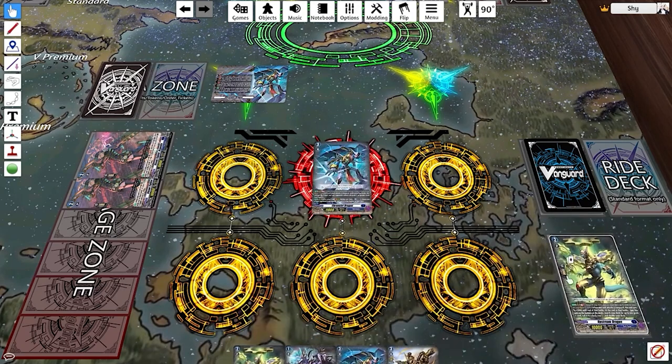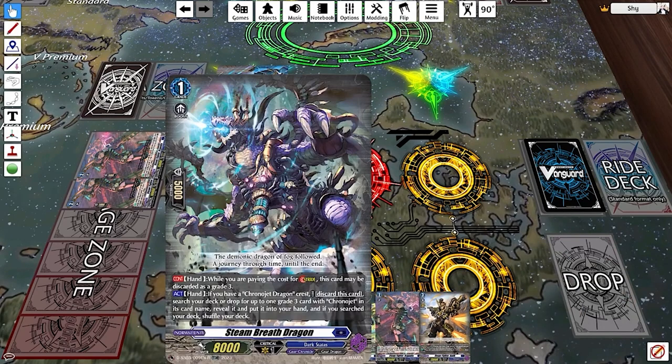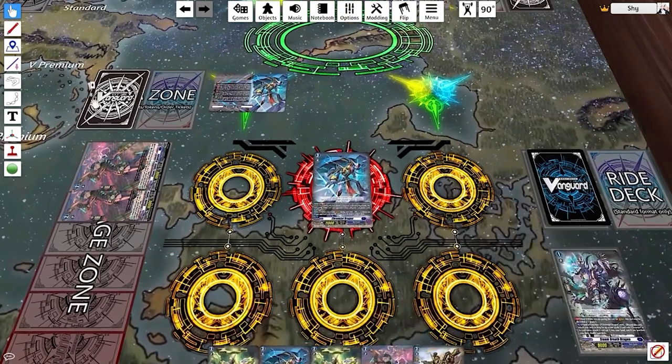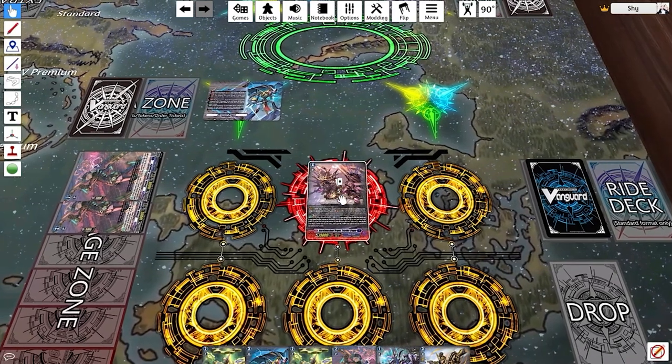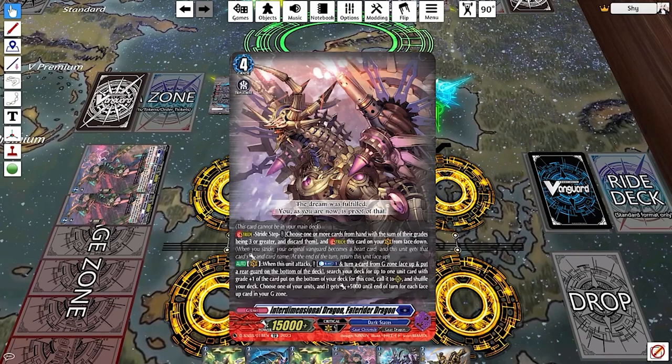If you don't have a grade three in hand, you can discard two grade twos since their sum is three or greater, and still stride into Fate Rider. Also, every stride deck set has a grade one that says 'while paying the cost of stride, this card is treated as grade three' — for Chrono Jet that's Steam Breath Dragon, for Messiah it's Destiny Dealer. So you can discard Steam Breath Dragon to stride into Fate Rider as well.